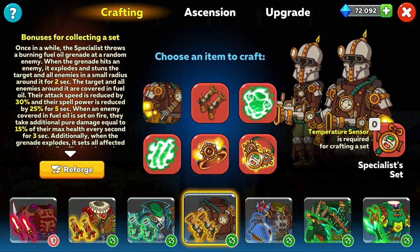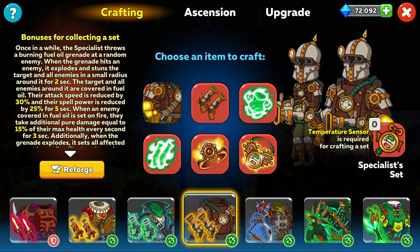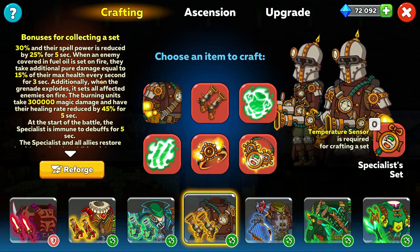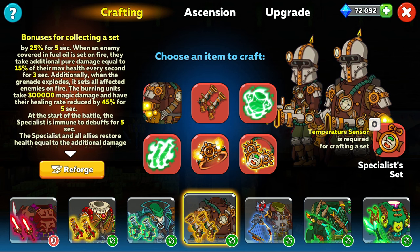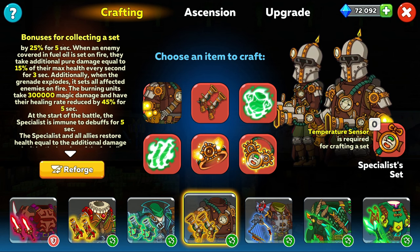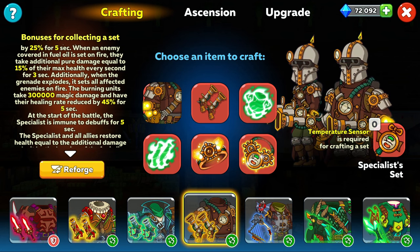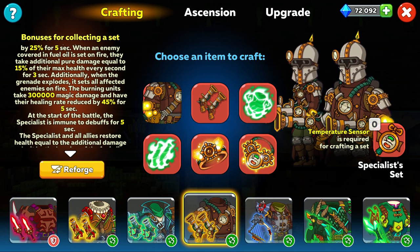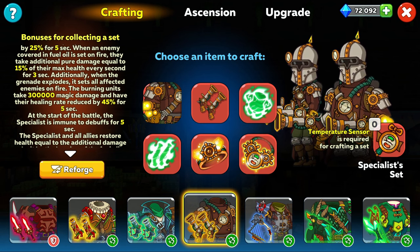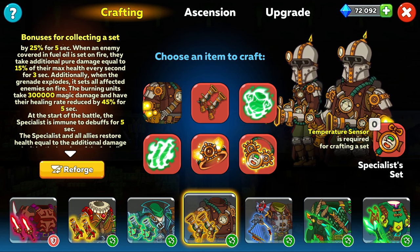The target and all nearby enemies are covered in fuel oil, reducing their attack speed by 30% and spell power by 25% for 5 seconds. The key combo is this: when an enemy covered in fuel oil is set on fire, they take additional pure damage equal to 15% of their max health every second for 3 seconds — that's 45% of max health total. Additionally when the grenade explodes it sets all affected enemies on fire and they take another 300,000 magic damage with healing rate reduced by 45% for 5 seconds. So 300,000 damage on top of 45% of their max health already taken away — that's going to kill most fighters, and with healing reduced by 45% they're just not going to stay alive for long.